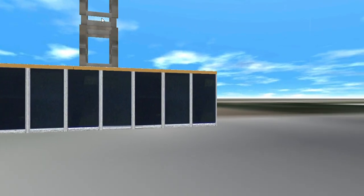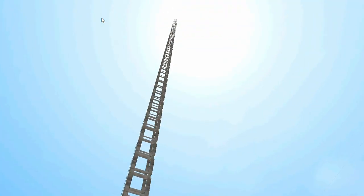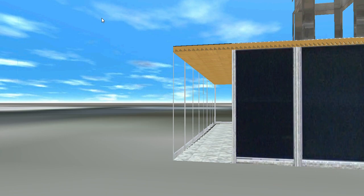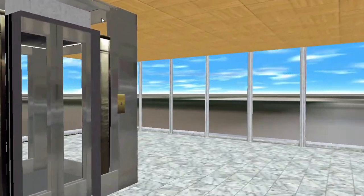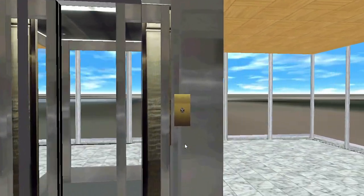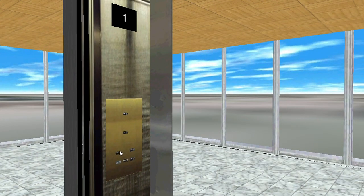All right folks, here we are - a simple gen 4, 999-story building. Look at how tall it is! We are going to ride the 999-story building elevator. This is an Otis gen 2, I think. The button lights up green - it's a glass elevator.